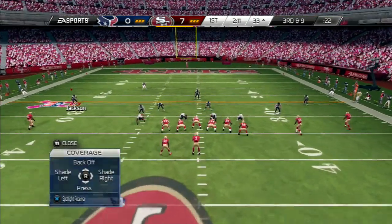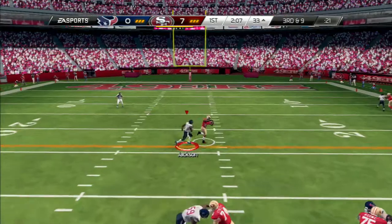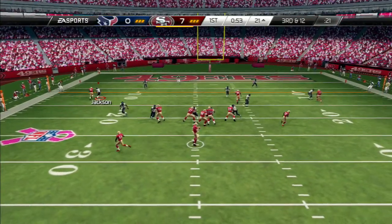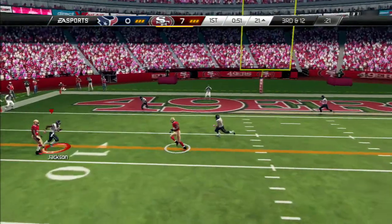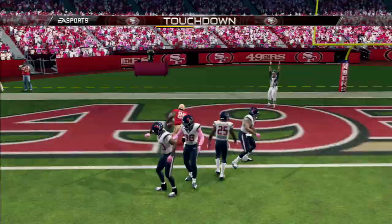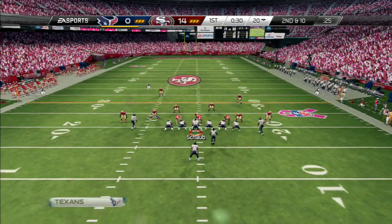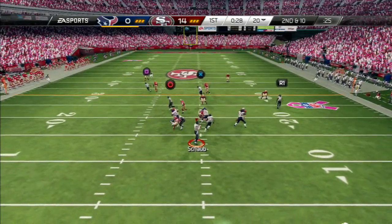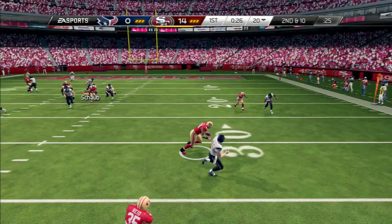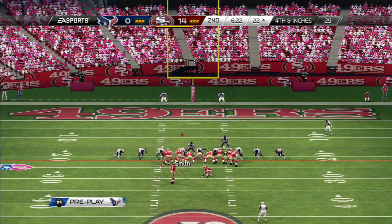Baldwin's lined up now as a slot receiver. Kaepernick's going to take it from the gun. That catch will extend to the incomplete pass. Dropping back three, and he was wide open. 49ers in. Second down now. He'll fire it out to the left — that ball has been picked off. They pounce on him there. 49ers in field goal formation.